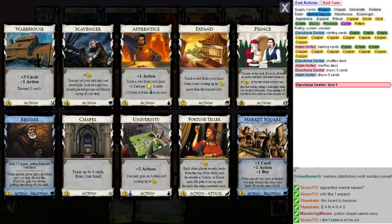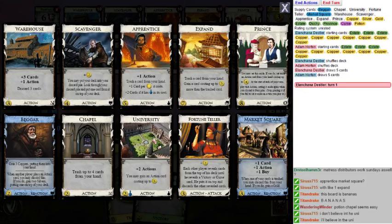Why does that matter? Because there could be times when you Apprentice a gold and you don't draw any more Market Squares. That's not something to worry about. The ideal thing with Apprentice-Market Square is: you have your deck in your hand and you trash a gold, reveal three Market Squares, and draw three Market Squares and three golds.